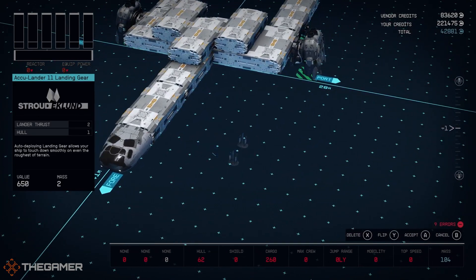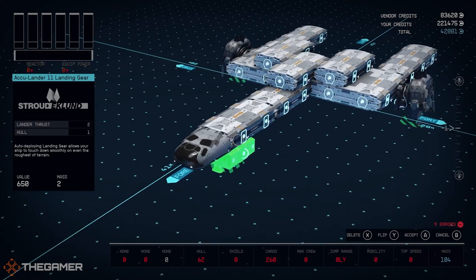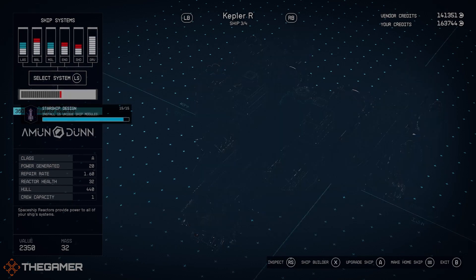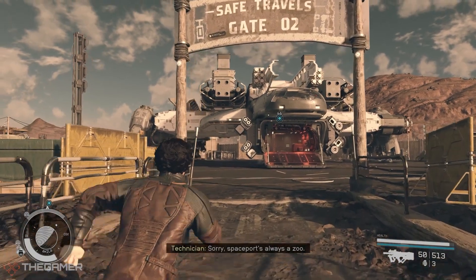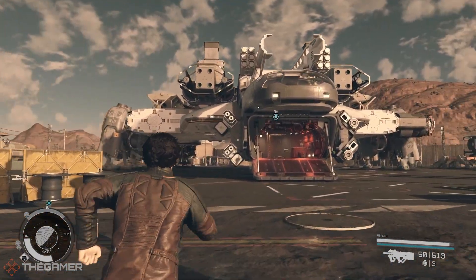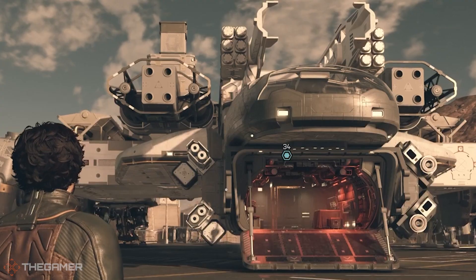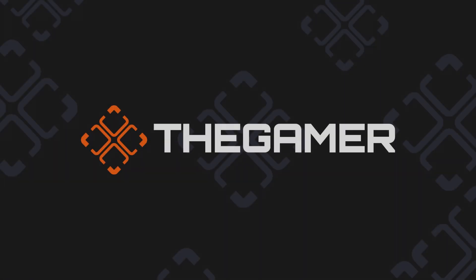But in the end, you might just come up with something that you really like. And now you can set that new beauty as your home ship, and head over to the landing pad to marvel at its... Oh. That doesn't actually look quite as good as I was hoping. Well, time to get back to the drawing board.